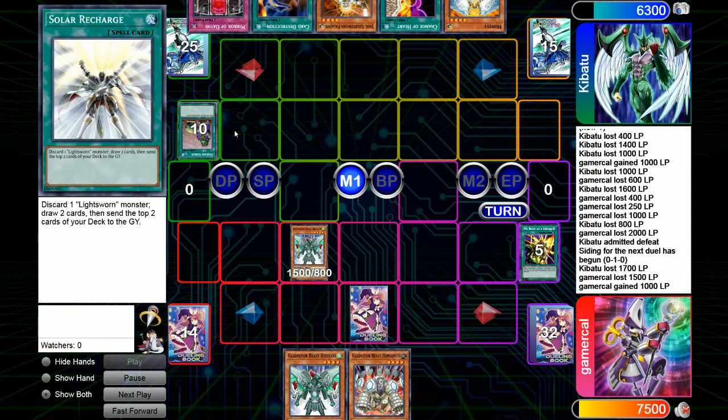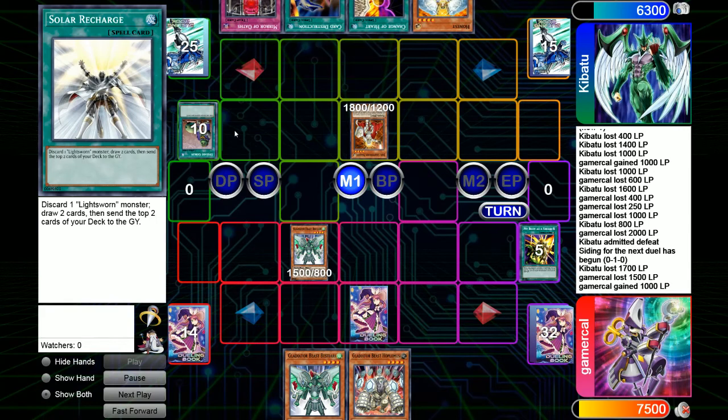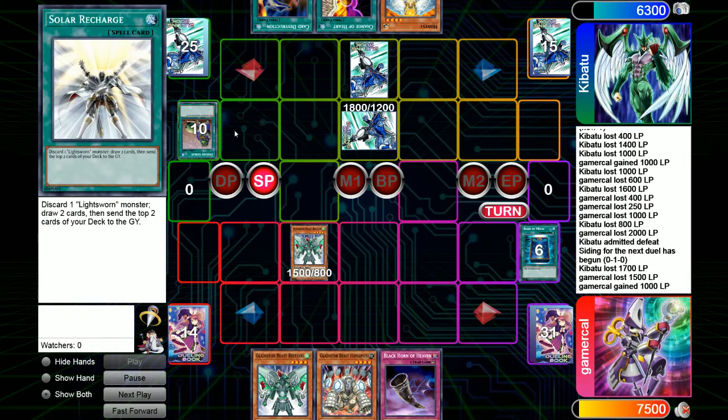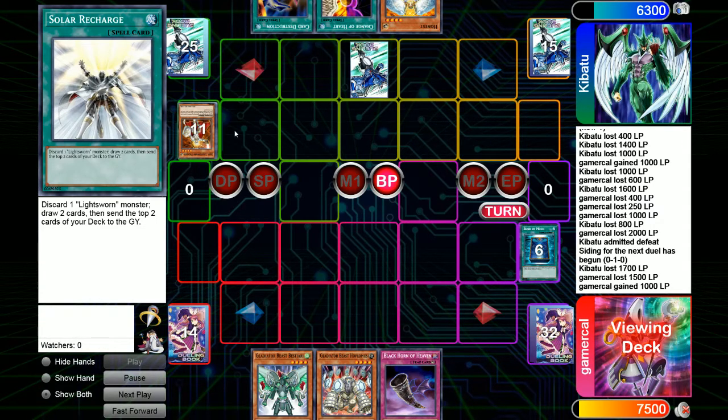The obvious play is to normal summon Jane — there's no better target in hand. I don't think you go for Change of Heart here because there's not really a need to. You definitely don't want Card Destruction when you have Honest. Book of Moon, however, is going to stop this. Jane does not have enough defense to go over the Bestiari. Black Horn of Heaven is my other side deck card because it stops Judgment Dragon when it gets summoned. I don't want to run into Mirror Force with two monsters. So I just go straight in with Bestiari, tag it out, and go into Laquari — because I can't tag out into Bestiari itself.